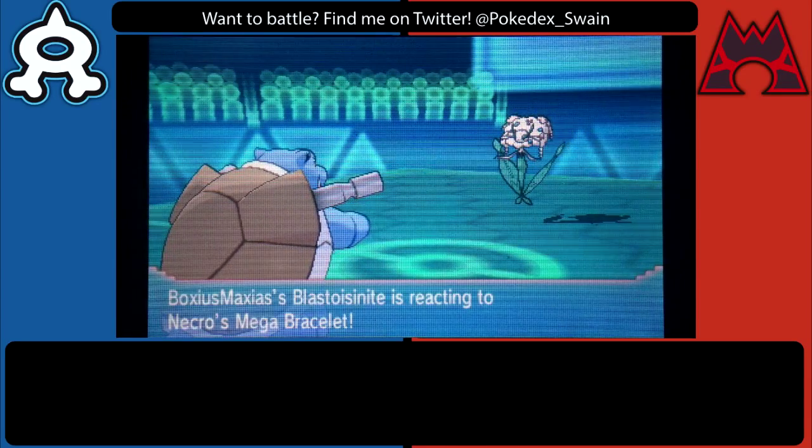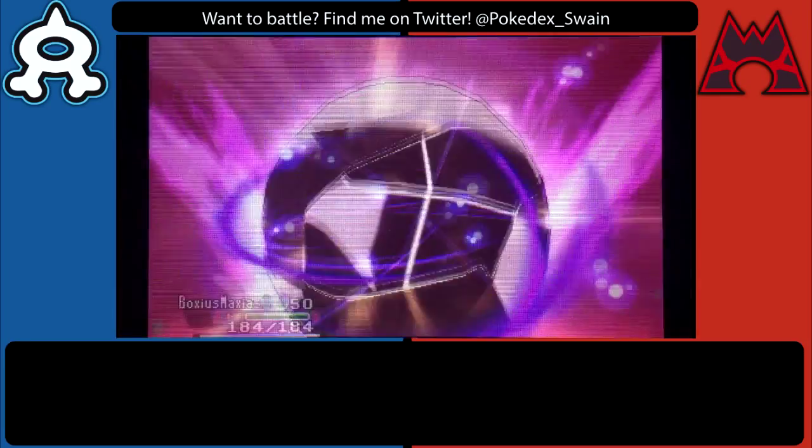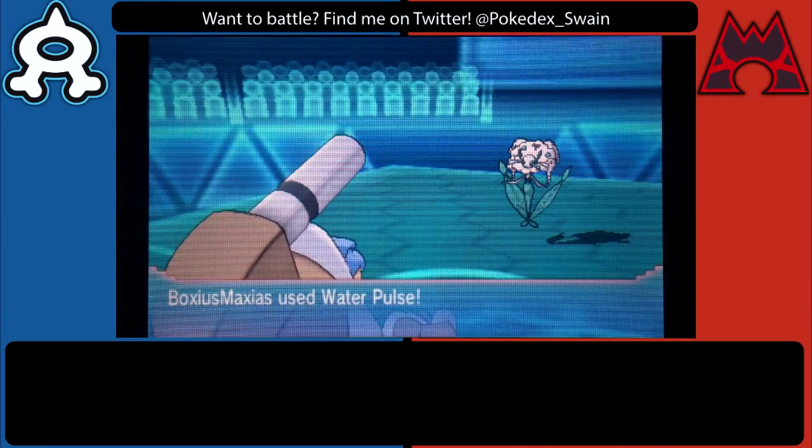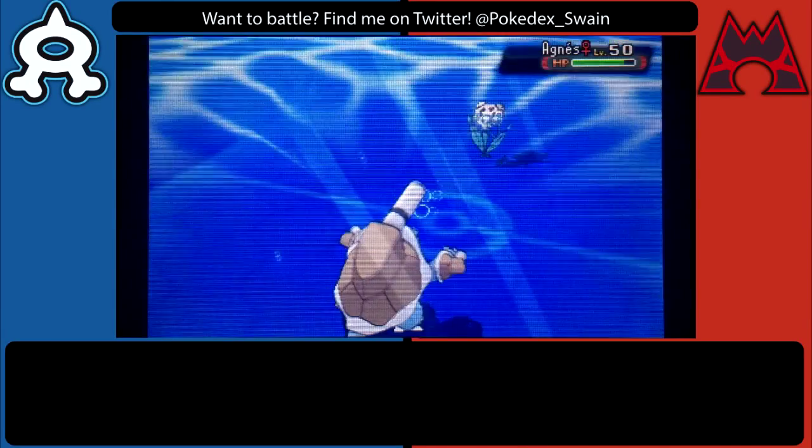He does surprise me by going for the Red Card, and that was unexpected because it forces me out into my Blastoise. But I will happily take this opportunity to Mega Evolve and go for a Water Pulse.